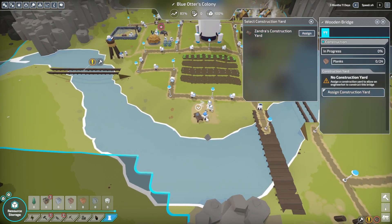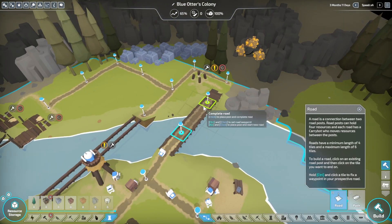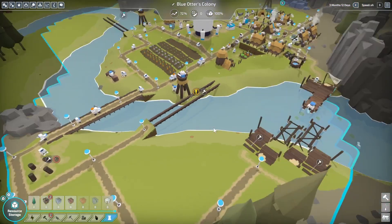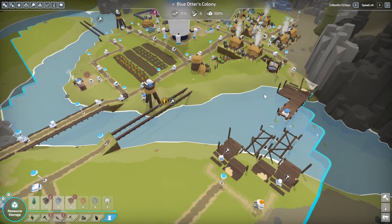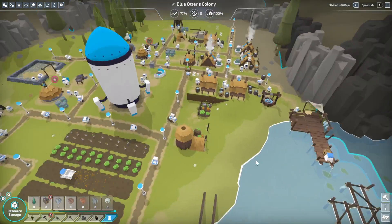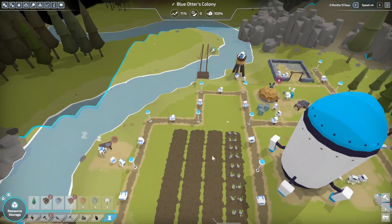We're going to assign the construction yard — Sandro's construction yard over there. Now we can go over here and just finish out this pathway. Once I get these developed we will be able to really start constructing. That will keep up with the houses — we'll be able to demolish the vegetable garden.